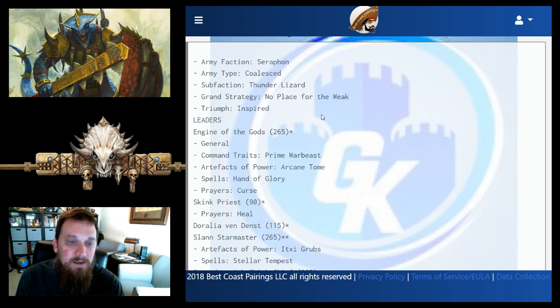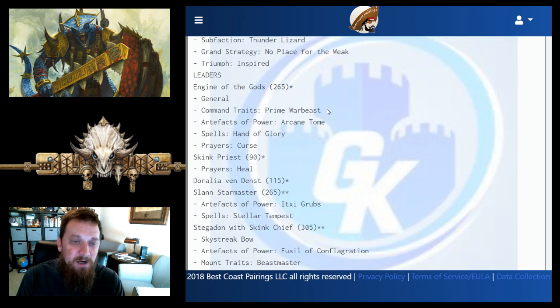Triumph is Inspired, which gives you plus one to wound. The general is Engine of the Gods with the Prime Warbeast trait, which gives extra mount attacks in melee.